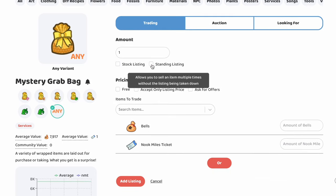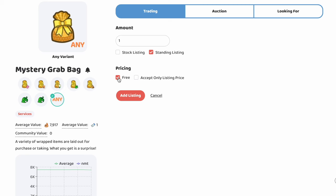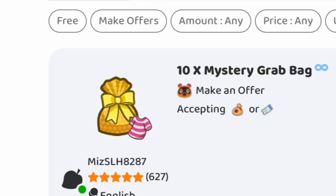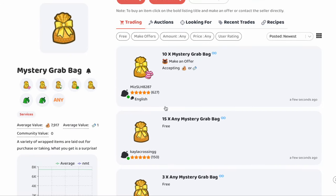As you guys know, we click a standing listing so you can make multiple trades and it doesn't end. Then click free because of course, it's Christmas! But we're also going to put 15. Add listing — oh dang, this person has 600 reviews. Oh, we have some competition. I might have a rival on Nookazon right now.